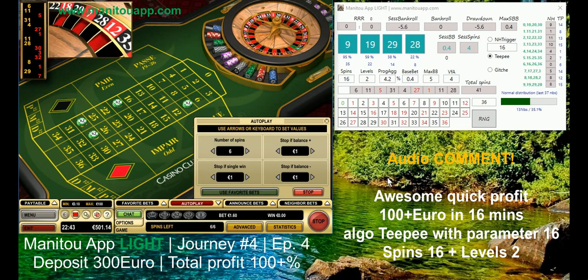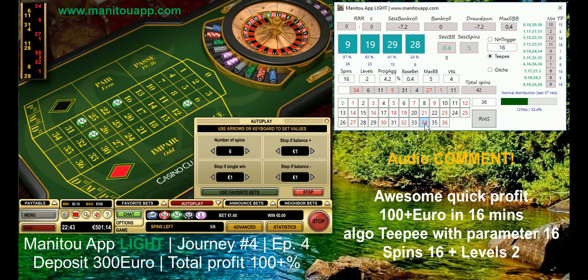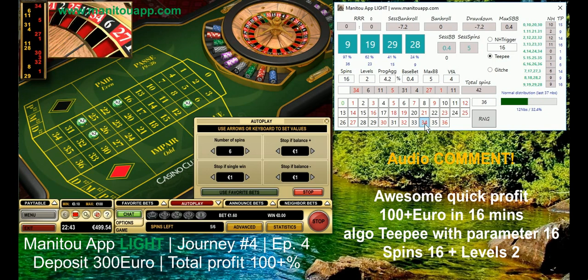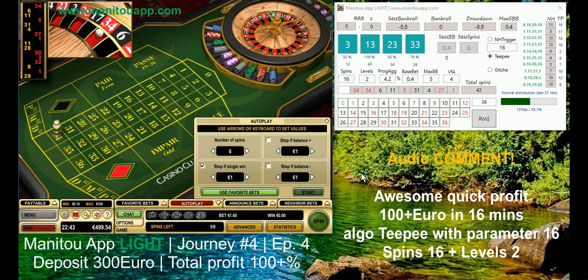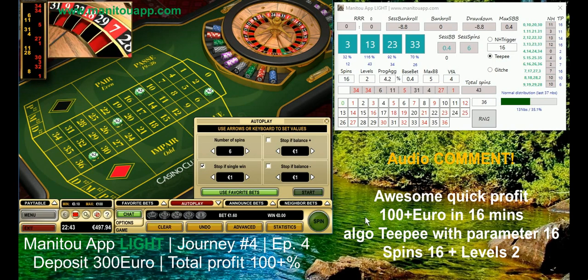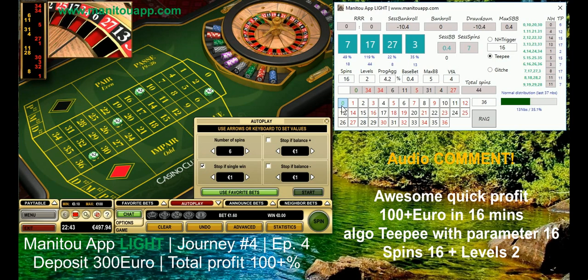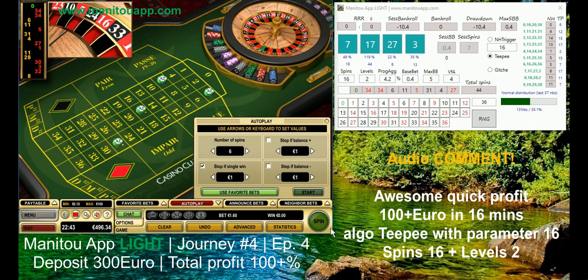So I developed a light version of Manitou App. The layout is similar, but what is really different is there is one same algorithm called Gitch - the same one used in Manitou App but adjusted for four numbers and slightly changed. There are two new algorithms. I want to keep maximum three algorithms, easy to handle and manage, so you can always choose one. There is algorithm NH Trigger - non-hit trigger - and TP. Both share the same parameters. This video I'm using parameter 16 and algorithm TP.